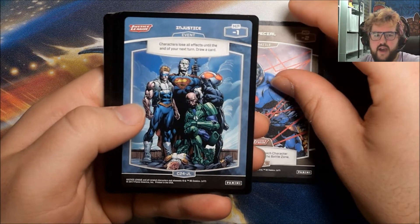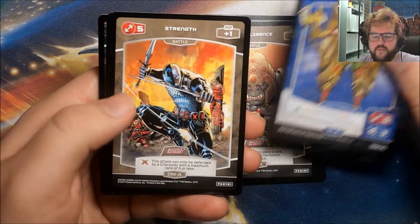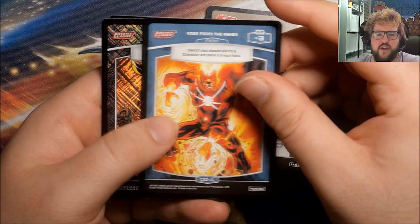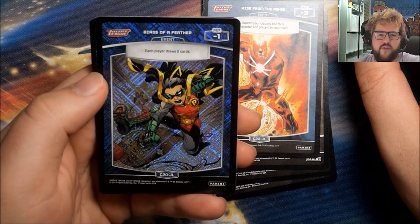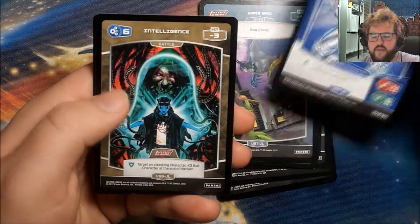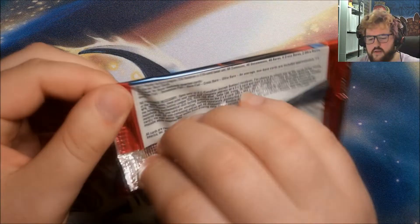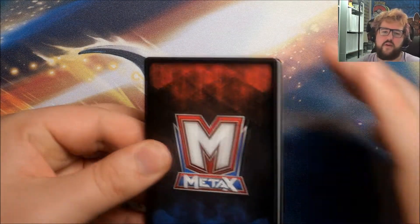Alright, we've got a Special and Injustice, Intelligence, Hawkman, Strength, Rise from the Ashes, we have a Foil — Birds of a Feather, this is a Parallel Foil Common. Our Rare is a Strength, Upper Hand, Cyborg, Intelligence, and Paralysis. Hopefully some Parallel Foil Rares I would like from the box.